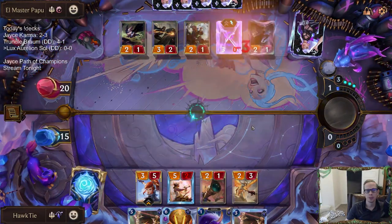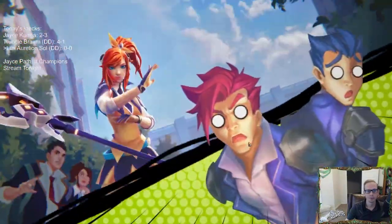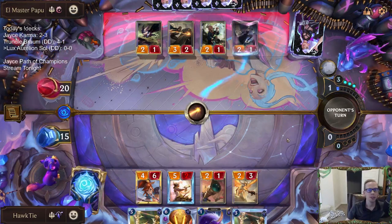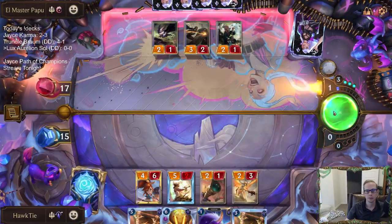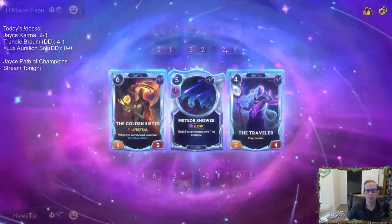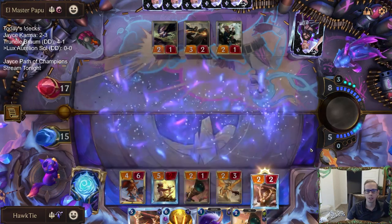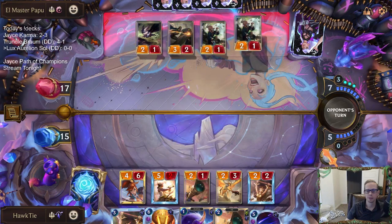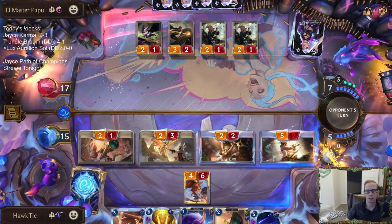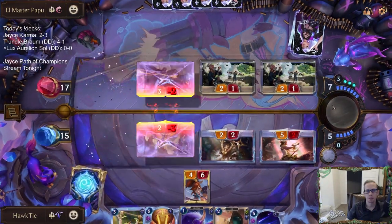It doesn't have the silence anymore, but we'll still kill it and get a Final Spark. We're looking good, but that deck can always do super scary stuff — I wouldn't say it's over. The Meteor Shower is what I wanted to hit since we had two mana on Lux — that's the card I would have wanted. I'll just do a whole bunch of trades since they're a Poppy deck — we want to get their stuff out of here so Poppy doesn't have things to grow.